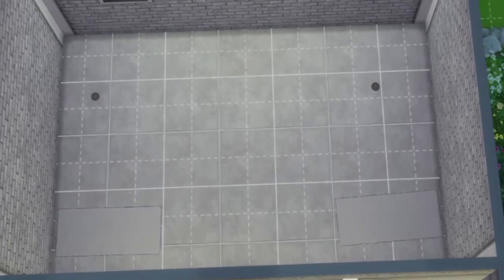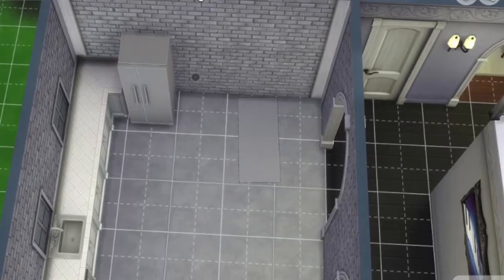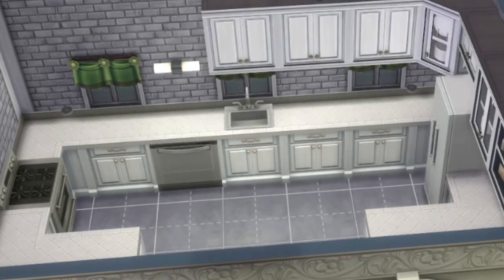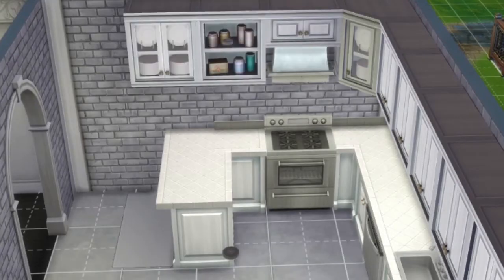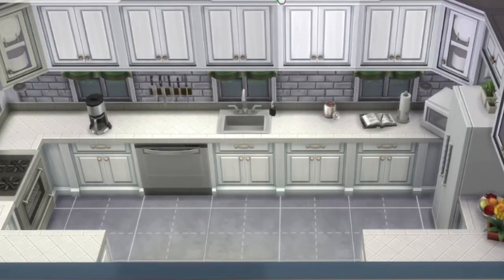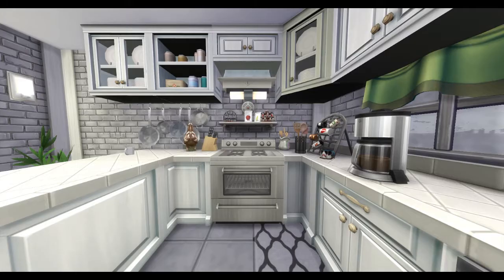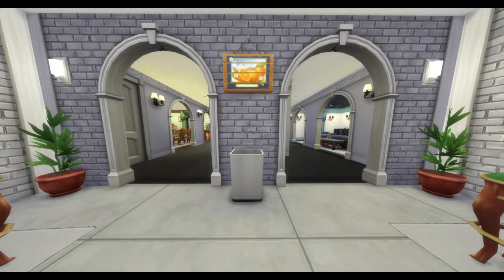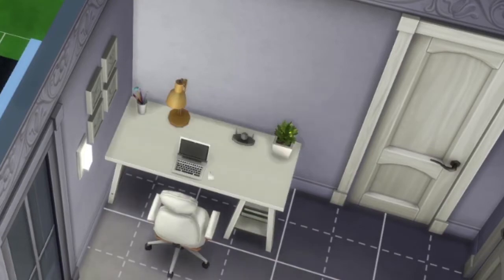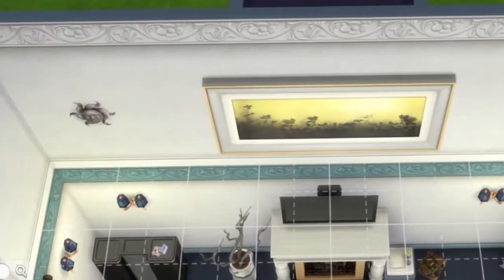The last room downstairs is the kitchen. I went with a brick wall and lots of muted mostly white, black, and gray with pops of color in the stools and the curtains. I love the kitchen — it happens to be my favorite room in any house to decorate, both in the Sims and in real life. So I cluttered this one quite a bit. Moving upstairs, we start with this little office area and then an area for chess.